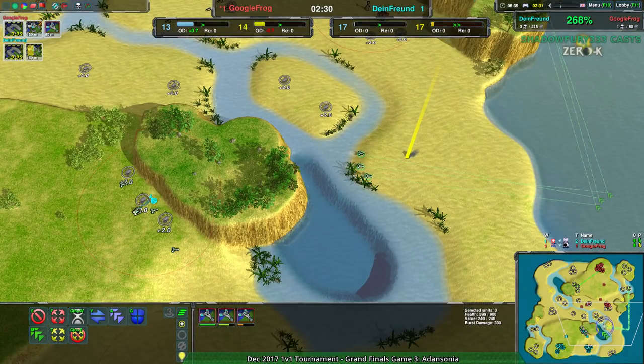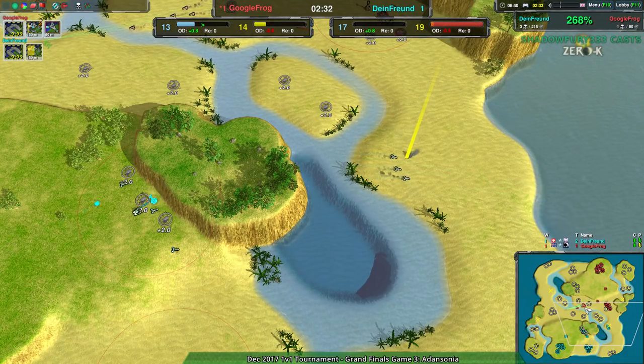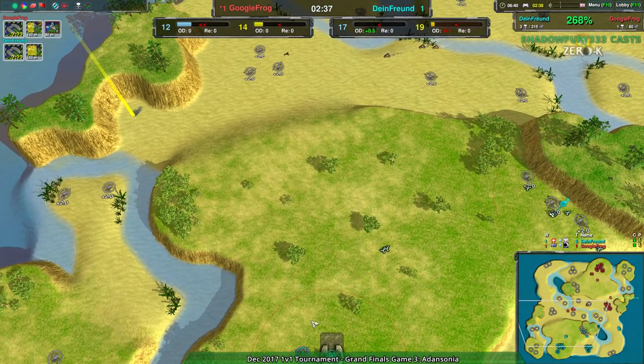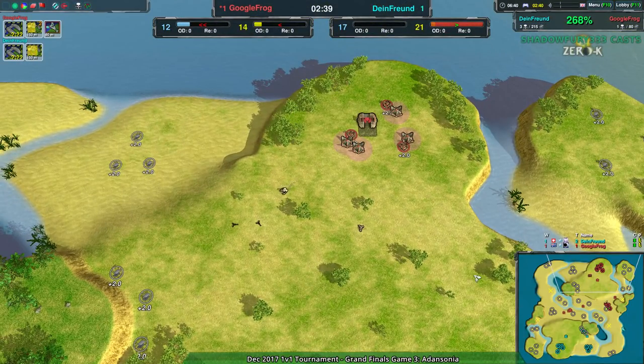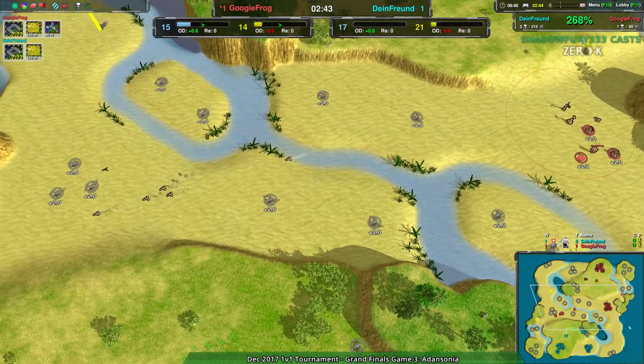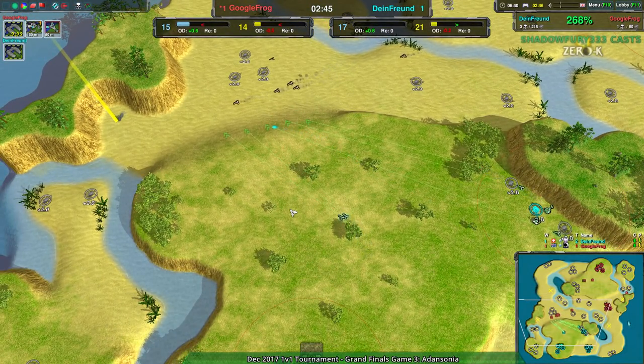They might find a way — who knows? Google Frog is a strong hover player, but Dimefriend at this point has won three matches out of four between the two of them. So it's a question of how this is going to ultimately work out. And it's a tough answer, because again, Google Frog is a strong hover player.